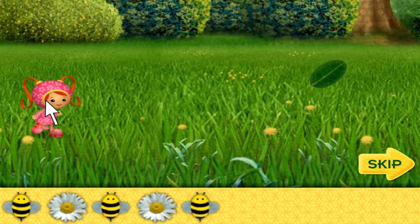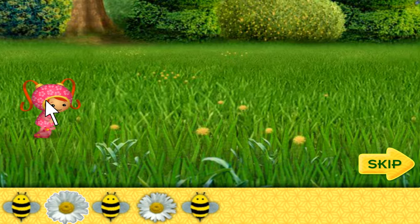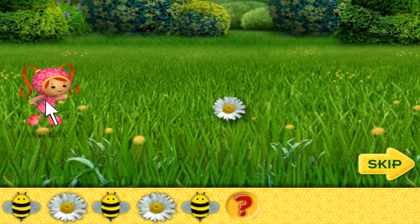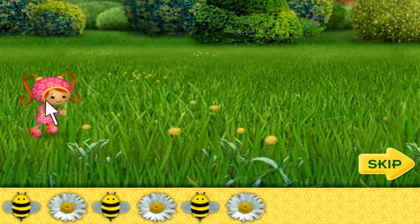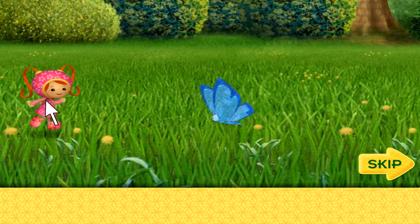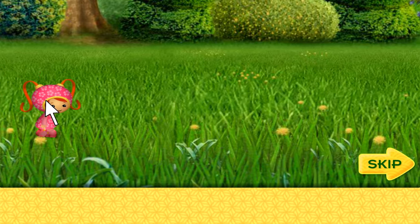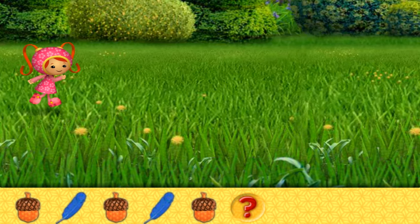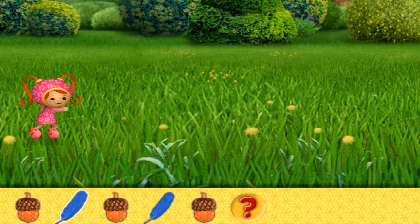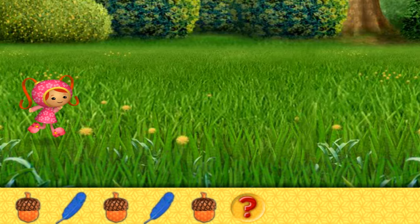Here's the first pattern: bumblebee, daisy, bumblebee, daisy, bumblebee, daisy, bumblebee — what comes next? Daisy! If you help me catch a butterfly, I'll do a special twirl. Here's the next pattern: acorn, feather, acorn, feather, acorn — what goes here?